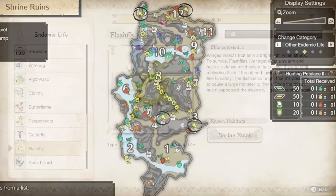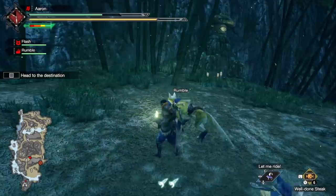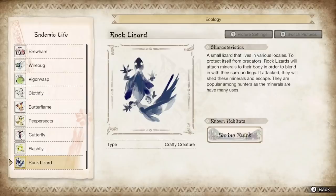Lastly for the fly types is the flash fly. These are bright yellow and appear as multiple small circles together on the map, found in areas 3, 4, 12 and 13. These are ones we saw plenty of in World, so as always they work the same — pop them and they'll blind a nearby monster temporarily.